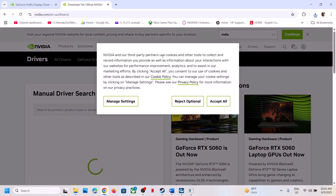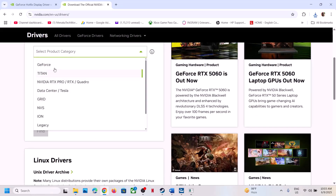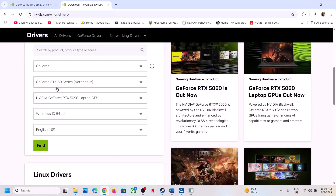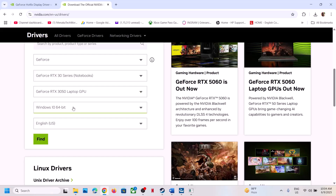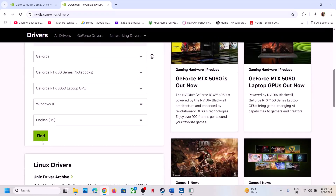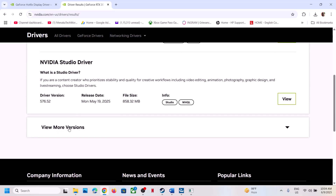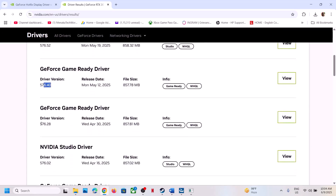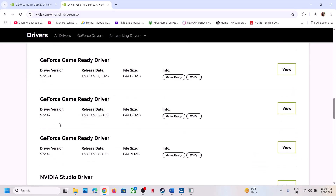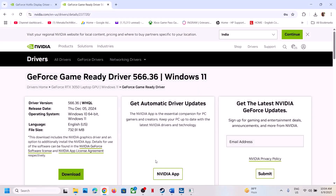The next step is to roll back your graphics driver to version 576.36 or a previous version. Go to the NVIDIA website, select your graphics card and the correct operating system, then click Find. Scroll down and click 'View more versions'. The latest is currently 576.52, so you can try 576.40 or 576.28. For some users, installing the older Game Ready Driver 566.36 has worked — click View and install it.